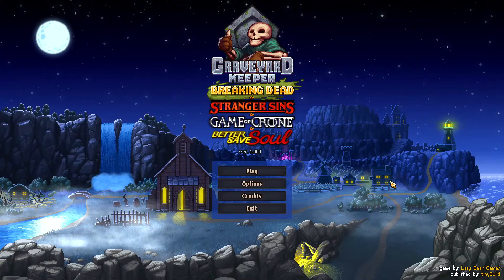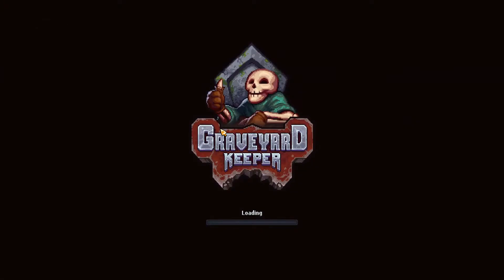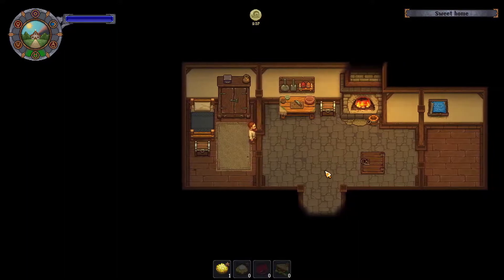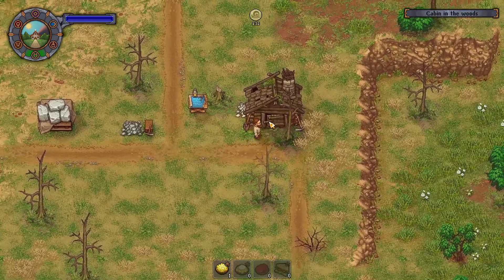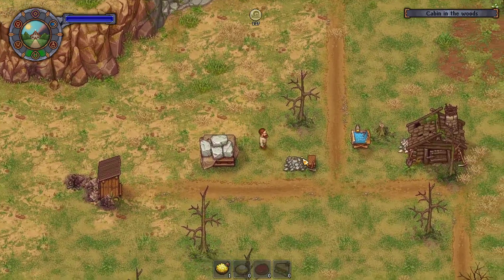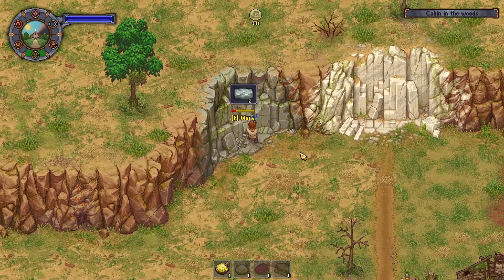Hey everybody, welcome back for another let's play of Graveyard Keeper. So in the last video I went and built the stone cutter and the stone storage up by the quarry so that it's easier to get rocks. I'll actually just go back there to show you guys — we have this little rundown house here, and I built and crafted this and that, so now I don't have the wedges on me but I can take more stone out of here.